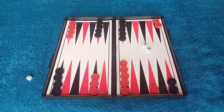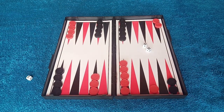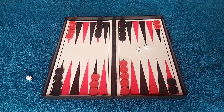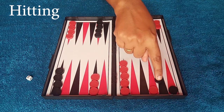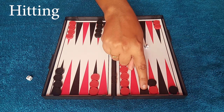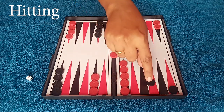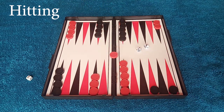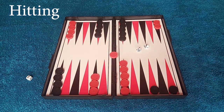There are 3 important terms in this game: hitting, re-entering, and bearing off. The first term is hitting. If you roll the dice and land on a point where the opponent has only one checker, you remove that checker from the board and place it on the bar. This is called hitting — the black player has hit one of the red player's checkers.